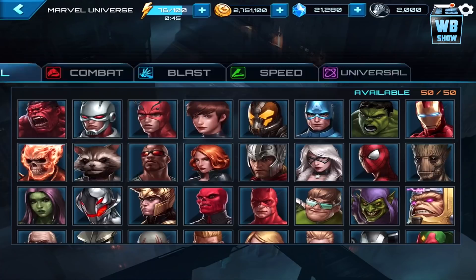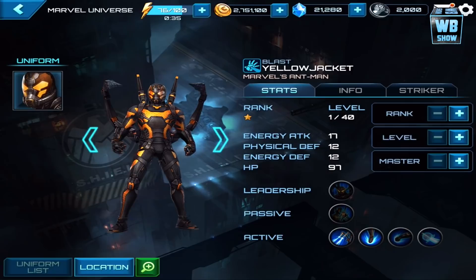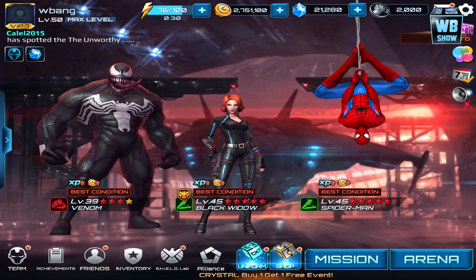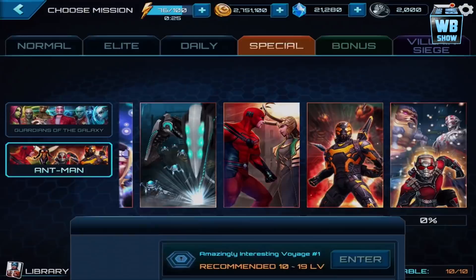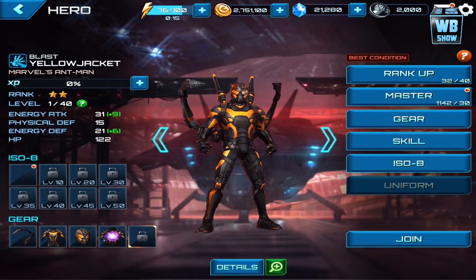Really cool character. Now let's talk about how you can get this character for your game. Yellow Jacket's location — you can find him in the special mission, specifically the tenth stage special mission. Going into special mission, Ant-Man should be this one — this should be the Yellow Jacket. That's how you get it; you play that stage.